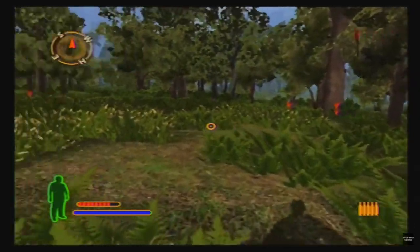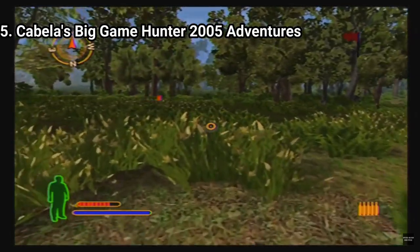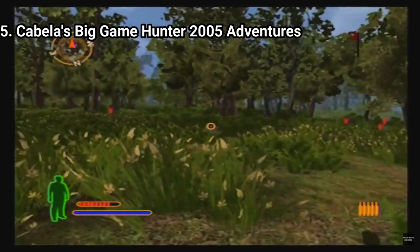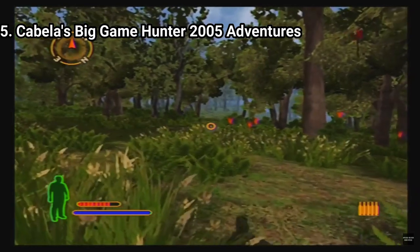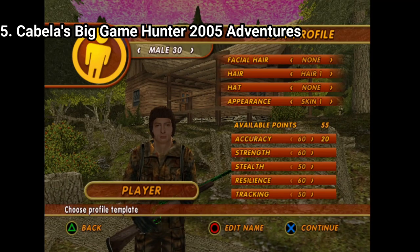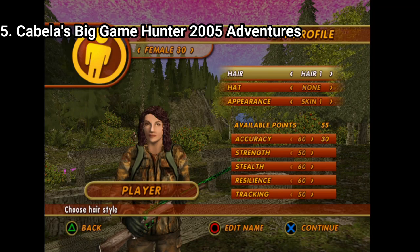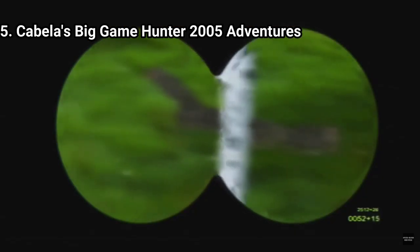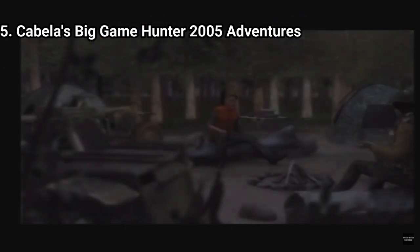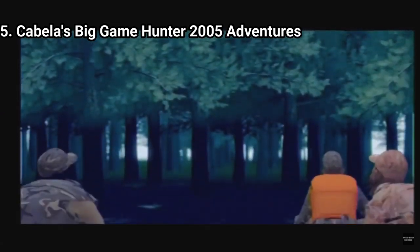Cabela's Big Game Hunter 2005 Adventures has again 3 game modes: Career, Quick Hunt, and Tournament. Tournament is the contests from Cabela's Deer Hunt 2005. A difference between the other games and this one is that in Career you create or customize your own character from some presets, and then you get a little bit of story. You play a hunter who enters the biggest hunting tournament to get into the Hunter's Hall of Fame, which your grandfather always dreamed about but didn't get to experience because of an accident.